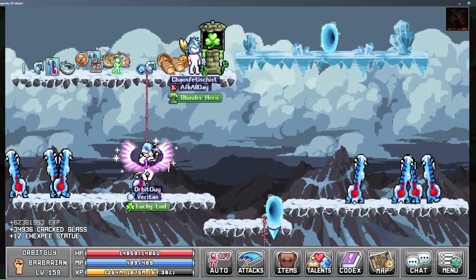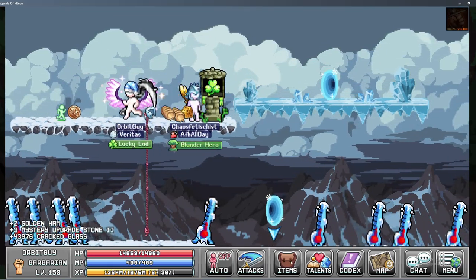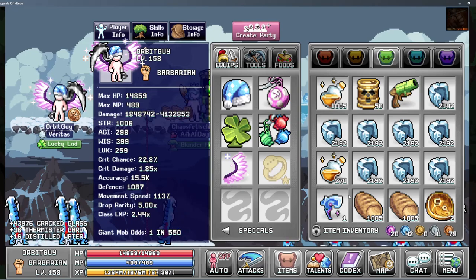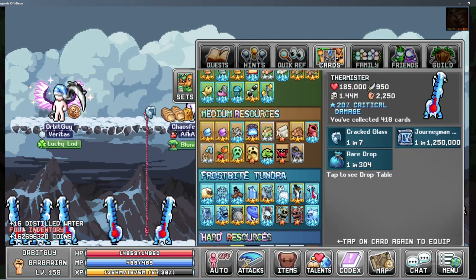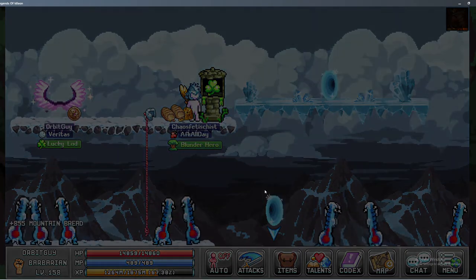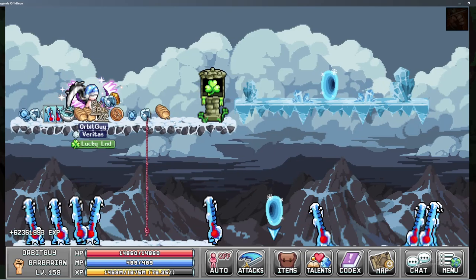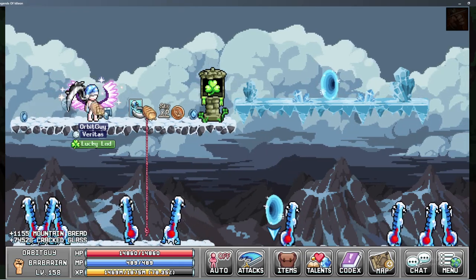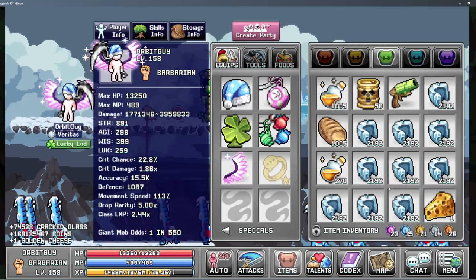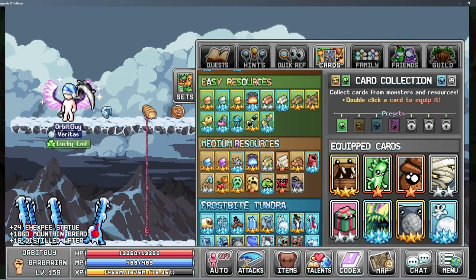I've tried to max out my luck as much as possible, but I think it's still probably gonna be pretty wild. As you can see, I got the perfect 5.0 luck. I'm already at 1.44 million thermistors. Let's see how long this is gonna go for. Probably going to be quite a thing here, but I'm pretty determined to spend as much candy as necessary to get this.